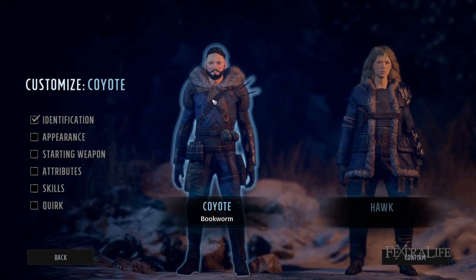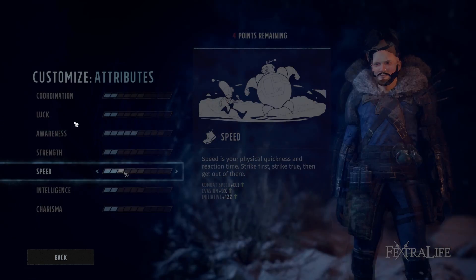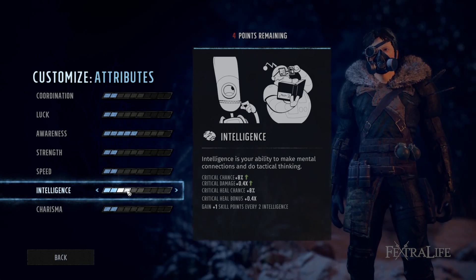In this Wasteland 3 video, we're going to be taking a look at character creation — how you make a good character at the beginning of the game, how to make a good build, what the attributes do, what the quirks do, what skills you should look at taking early on, and just how to get off to a good start.